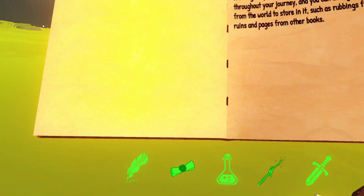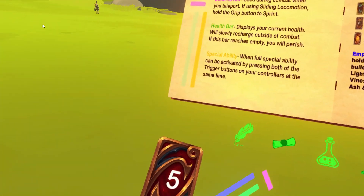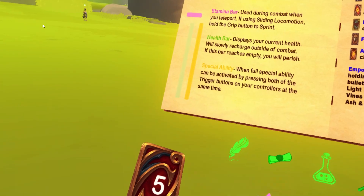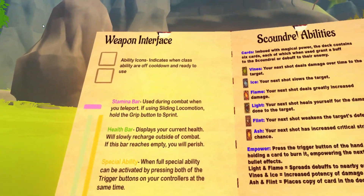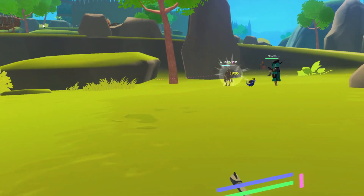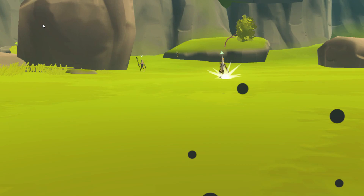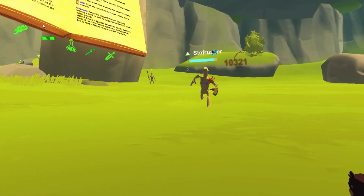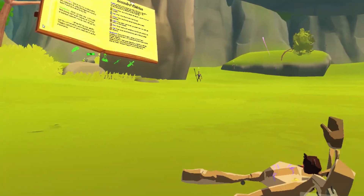Now let's go over your deck of cards. You have six cards in your deck. The first is the ice card — it's going to slow your target. Really great if you have an ice heart weapon, or just in general for slowing enemies down.